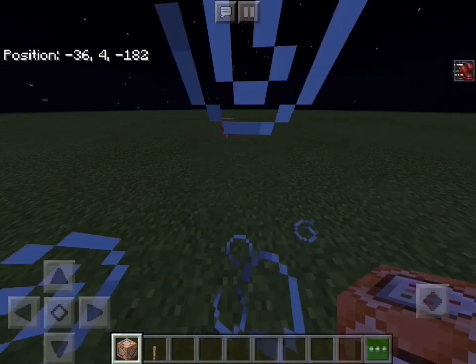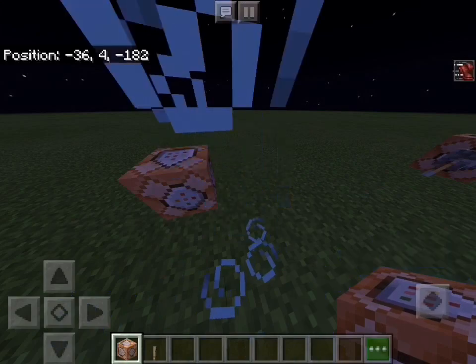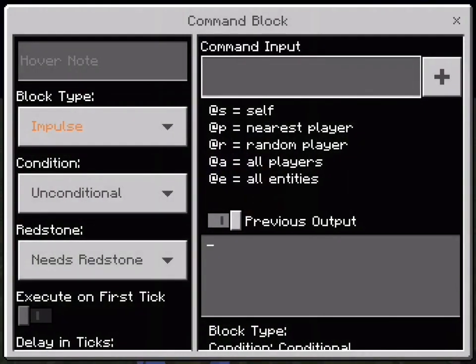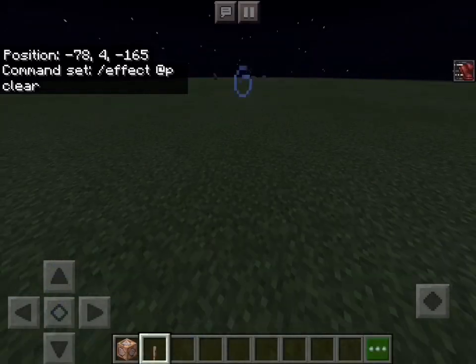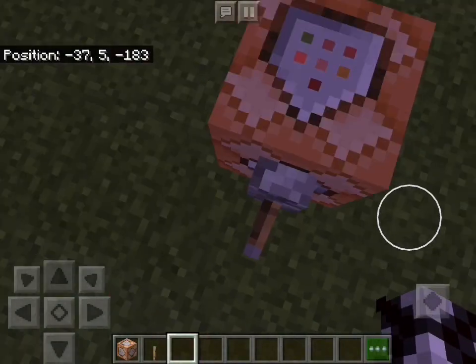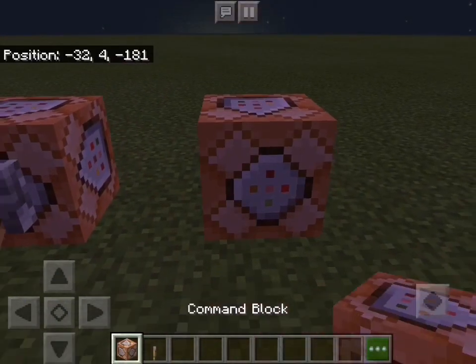Now I'm going to teach you how to get rid of this effect. Place down a command block and put a lever on it. Now type slash effect @p clear. When I press this, all my effects will be gone. This command is quite amazing.